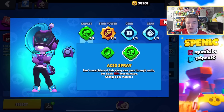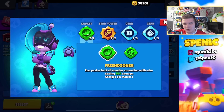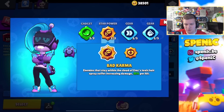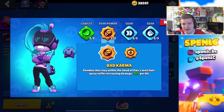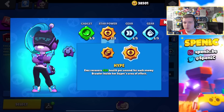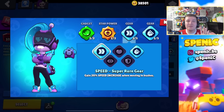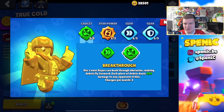EMZ's gadget Acid Spray recently received a buff, but I don't think that's going to make me switch — because without Friend Zoner she gets countered way too easily. I'll be sticking with Friend Zoner, definitely your best bet. In terms of star powers it can depend on the matchup and what type of EMZ player you are: Bye Mom is better if you need extra damage against tanks, but if you like making pop-off plays with her super, Hype can be really good. I never switch away from these two gears.